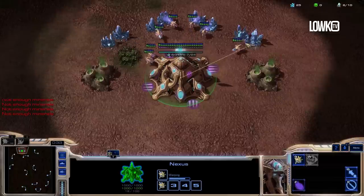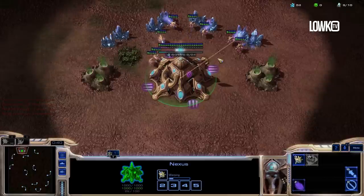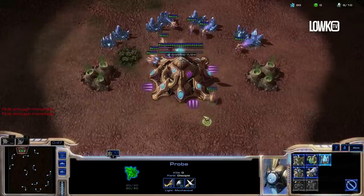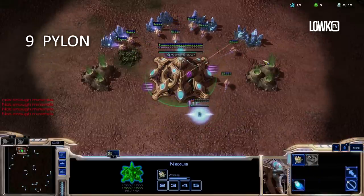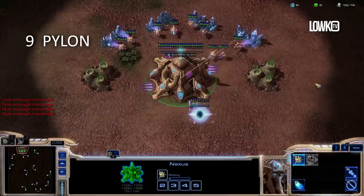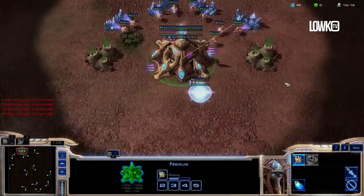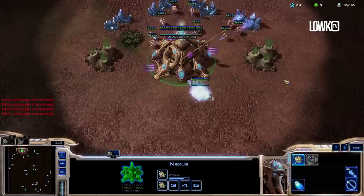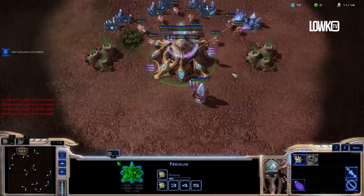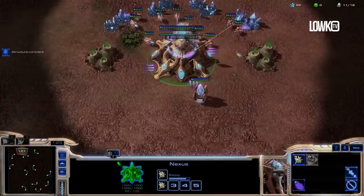We're going to make mostly Stalkers and Zealots. The first building will be a pylon, and we're going to throw that down at the 9th supply mark. If you look at the top right corner of the screen, you can see it's 9 out of 10 supply, which means I'm going to pull a probe off the mineral line and make a pylon at 9 supply while constantly producing probes. We're going to try and hit around 16 probes on minerals and 3 probes on gas, because that is ideal. To do this perfectly, we need to spend chrono boost properly. We'll spend our first chrono boost right when the pylon finishes, on the Nexus, to boost out those probes. We're only going to chrono boost the main Nexus twice.